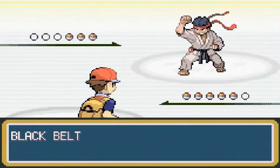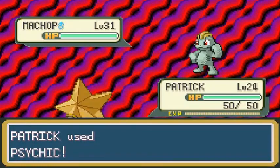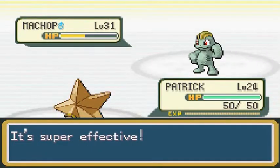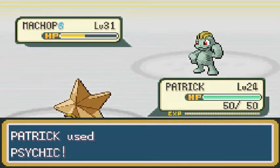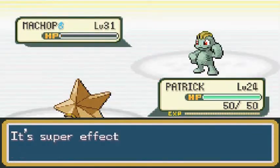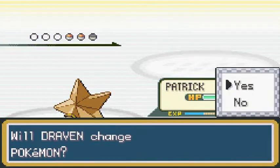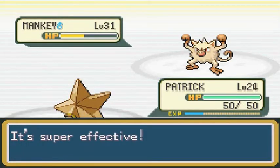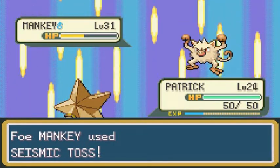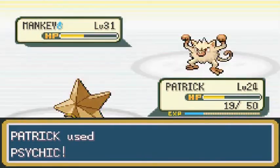Here we go — we're taking on Black Belt Hidoshi and he's coming out with Machop. Here comes Patrick Star. Let's go with a Psychic attack since we're faster, and it's doing good damage. What are you doing with Foresight? So here we go again — Psychic. And Machop had no chance whatsoever. He's coming out with Mankey now — this should be easy. Patrick is going to just sweep the floor. Psychic attack — oh, it nearly takes him out, and now he's using Seismic Toss. Don't want that.